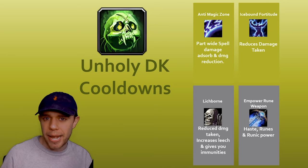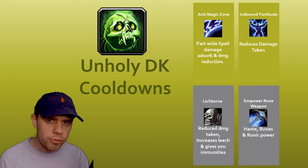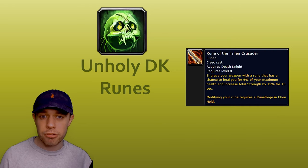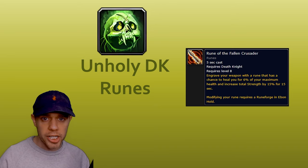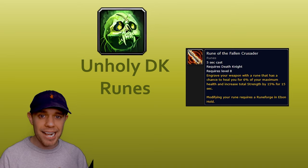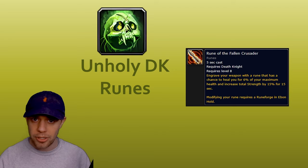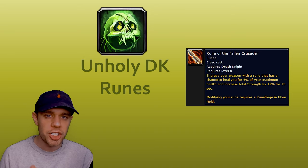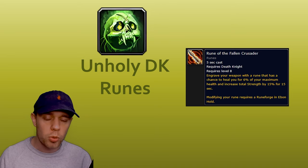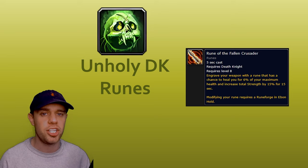Lastly on this page we've got Empower Rune Weapon. This empowers your Rune Weapon. Death Knights have a really cool weapon enchant system called Rune Forging. You can do this at the Ebon Hold, which is where you start your journey as a Death Knight. As Unholy, the Rune we are going to put on our weapon is Rune of the Fallen Crusader. Empower Rune Weapon makes it a lot better. Don't forget to enchant your weapon with this — some people buy a normal weapon enchant from the auction house when Death Knights actually have a much more improved version they can use.